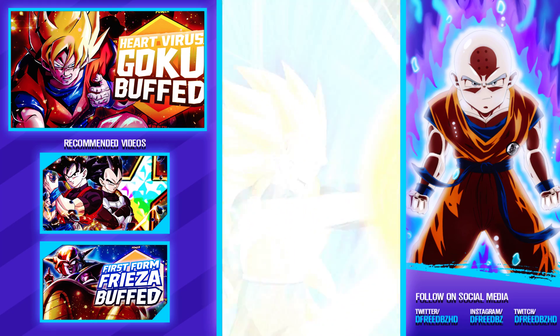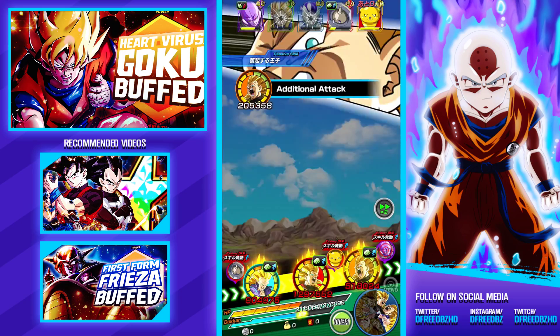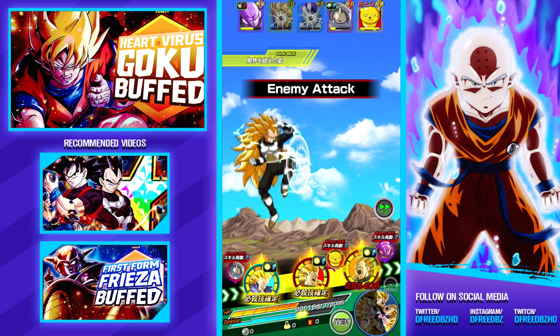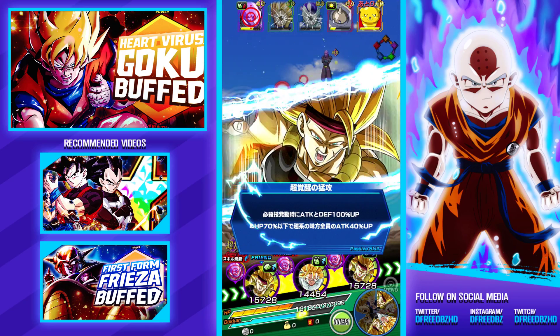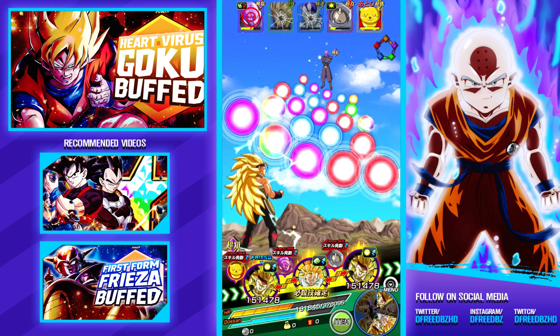Vegeta, give me that crit. Make it two for two. Oh yeah, we got the crit! Double crits — I said two for two, I didn't mean Vegeta had to do two crit attacks, but we'll take that for sure. So we have that vaunted double Bardock Gohan setup. This is going to be good.